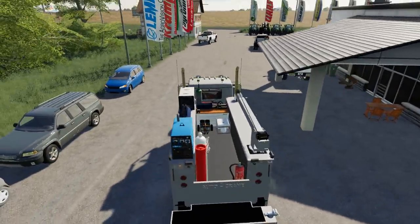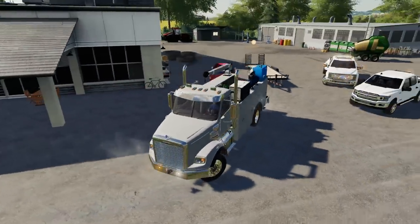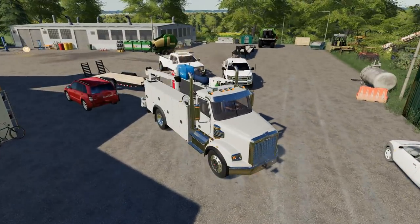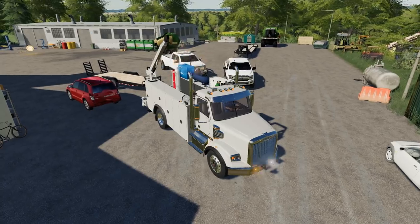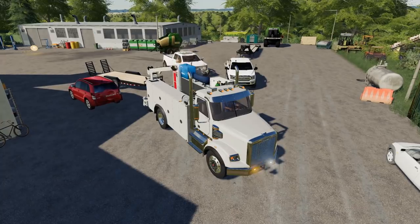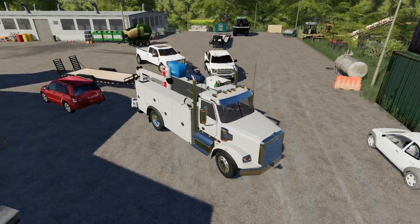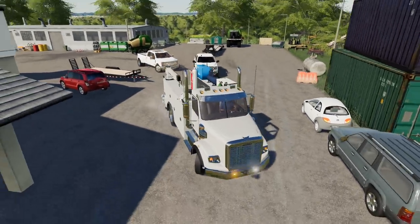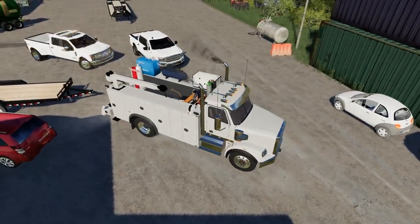Looks like we have some batteries and stuff up top — pretty cool. One of the coolest things about this truck is it actually has a working crane. You can move it around, extend it, and actually pick vehicles up with it. I'll show you guys more once we get to the shop — very very cool mod. We can practice picking up vehicles with this. Let's go ahead and grab this trailer.